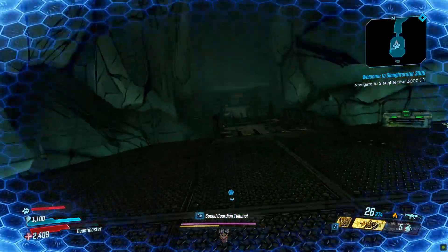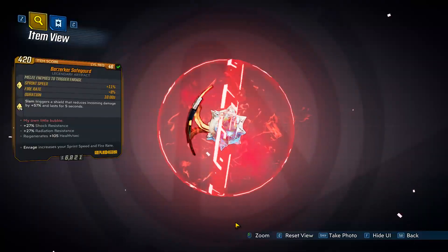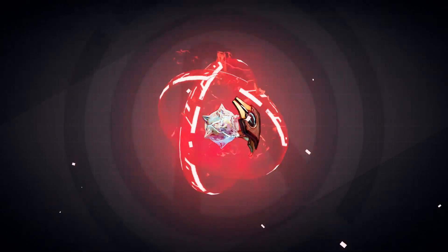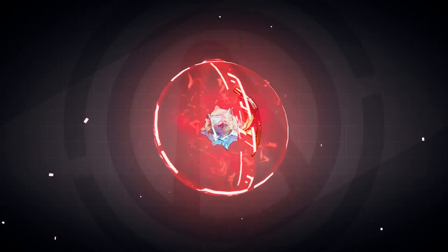Next up, we have the Legendary Artifact, the Safeguard. Its red flavored text reads as 'My own little bubble,' and as described by the attribute of this artifact, using Slam triggers a shield that will reduce incoming damage — just like a little bubble.